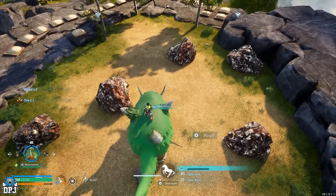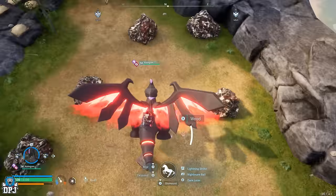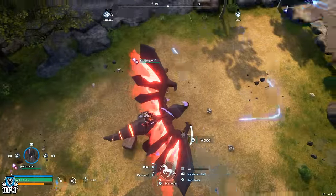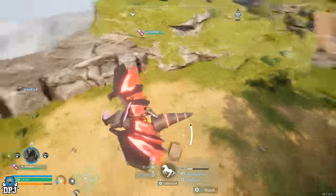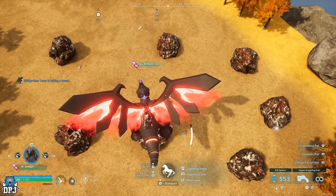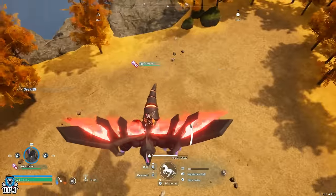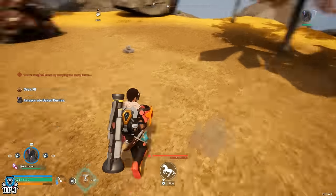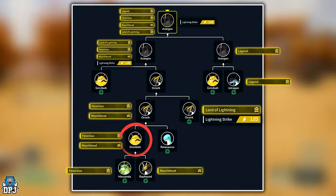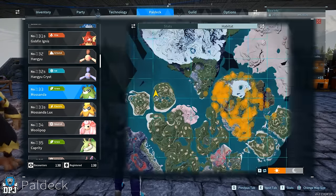We're moving on to three pals capable of utterly unreal things in regards to farming ore outside your base — to a point where a single pal for the most part eliminates the need for an entire ore farming base. First up of the three we have Astigan. This combination is capable of breaking down roughly 10 ore rocks within a small vicinity with one single blow.